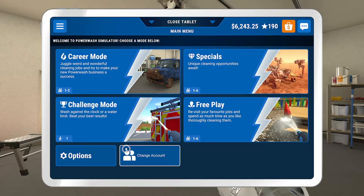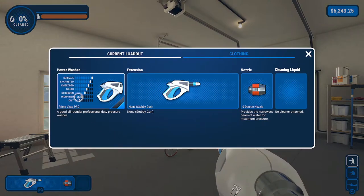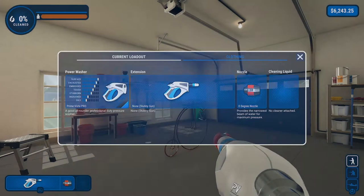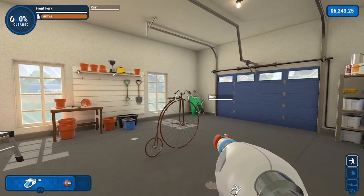I am going to be showing you how to get this achievement on the Penny Farthing Bike. We are going to be using the highest power washer we have to start off — the Prime Vista Pro. Once we start getting to the point where we need to whittle our health bars down at a lesser rate, we are going to switch to weaker power washers.